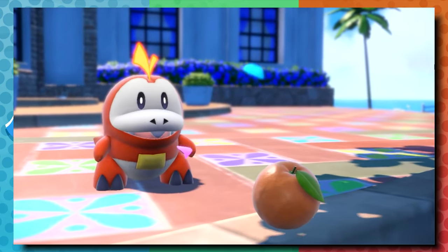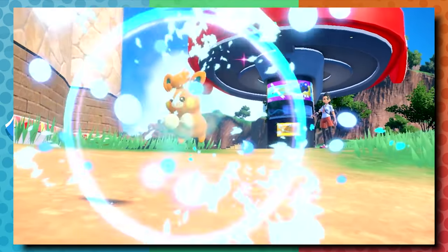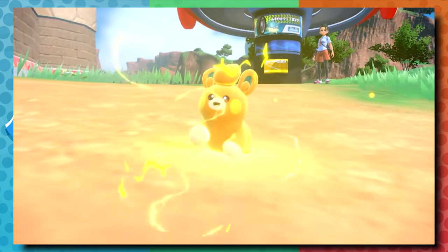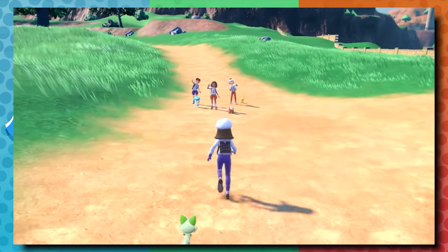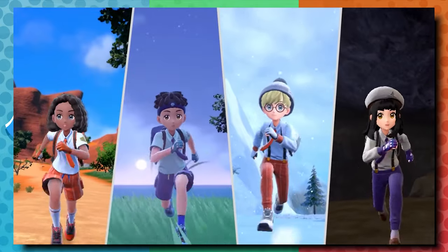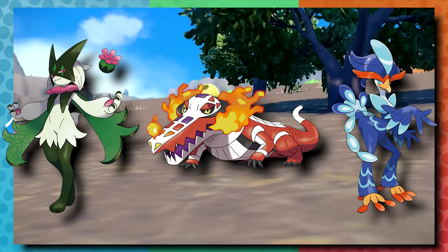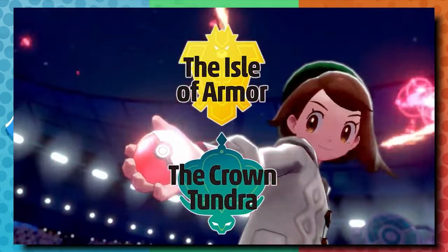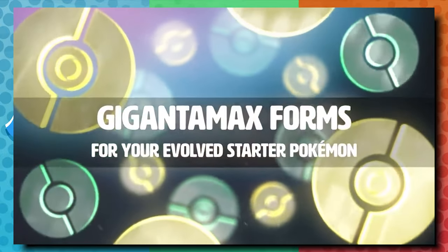Two picks right out of the gate — I mentioned these in my previous Terrapagos video. First, Terrapagos is going to get a form change when it Terastalizes, becoming that giant Destroyer of Worlds space turtle form we've seen in Heath's journal. Second, we get it almost every generation — we're going to get special Terastalized forms of the starter Pokemon. In Sword and Shield's DLC we got special Gigantamax forms for the Galar starters, and I'd expect the same for Paldea's starters if this feature arrives.